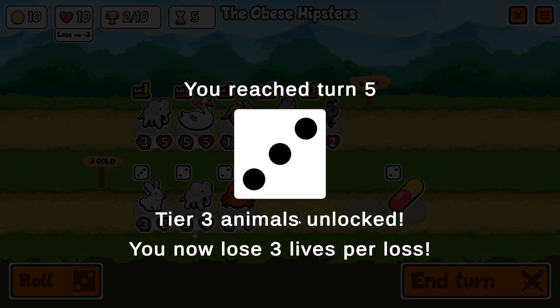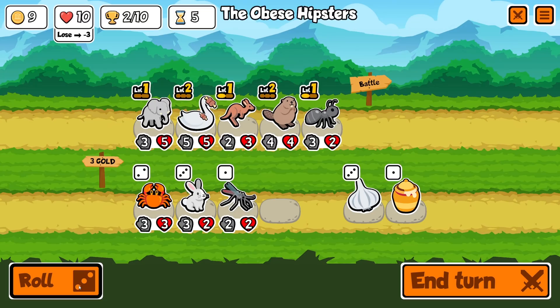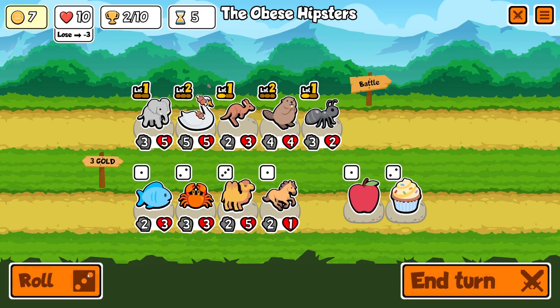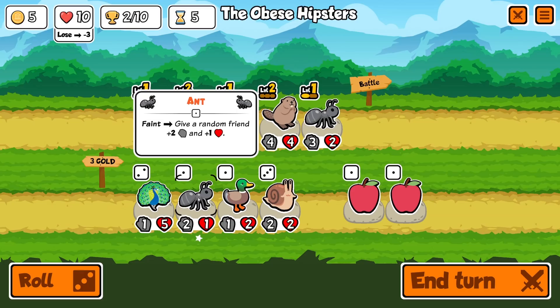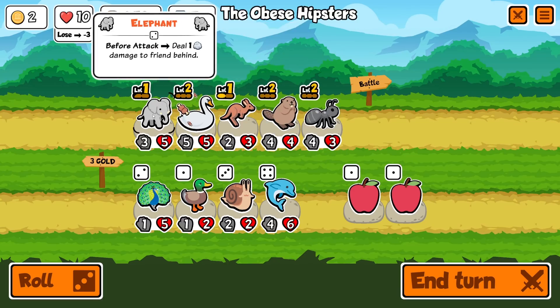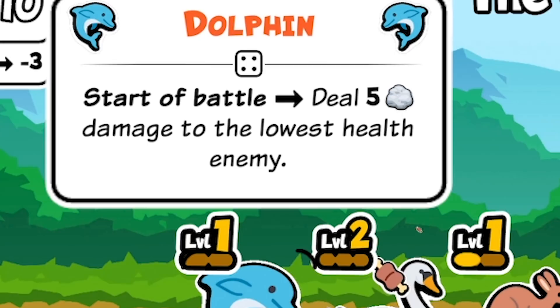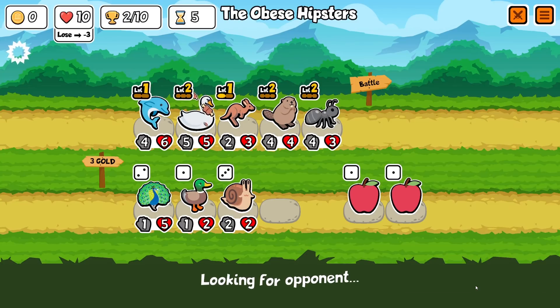Now we're at the good point. Tier 3 animals are unlocked. So we can put a kangaroo on the kangaroo. I really want another kangaroo, or an ant - I just want to be able to level up once more. Keep rolling... Yes, we've got an ant. So we'll put the ant on there. We've unlocked a dolphin. I think I'm going to sell my elephant for 1 gold and replace him with a dolphin. The dolphin at the start of the battle does 5 damage to the lowest health enemy - very, very useful, particularly this early in the game. So let's end our turn.